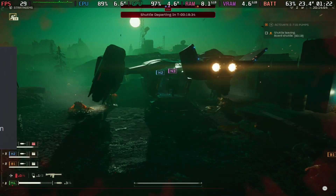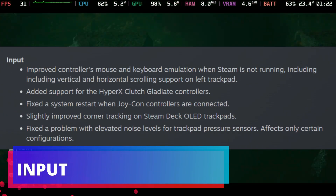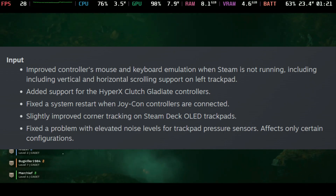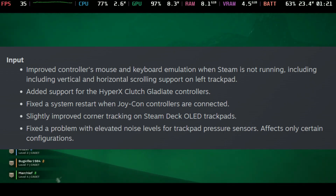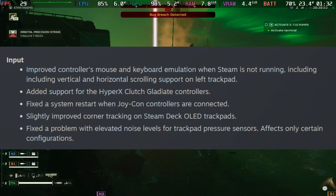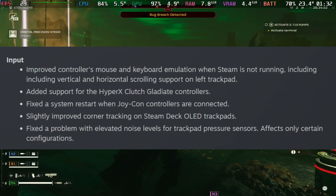When it comes to input, it improved controller, mouse, and keyboard emulation when Steam is not running, added support for HyperX Clutch Gladiate controllers, fixed the system restart when a Joy-Con controller is not connected, and slightly improved corner tracking on the Steam Deck OLED.